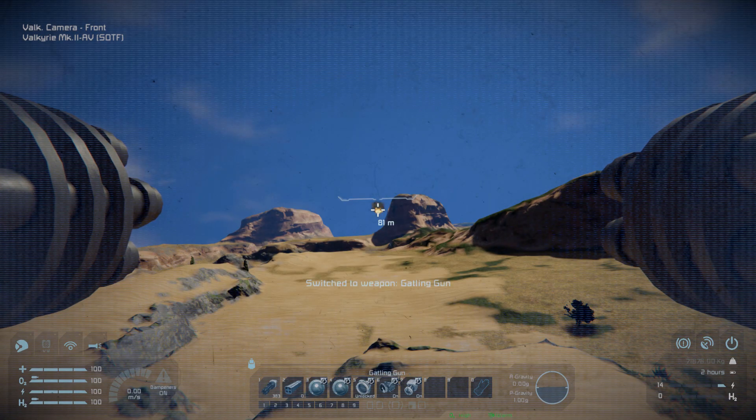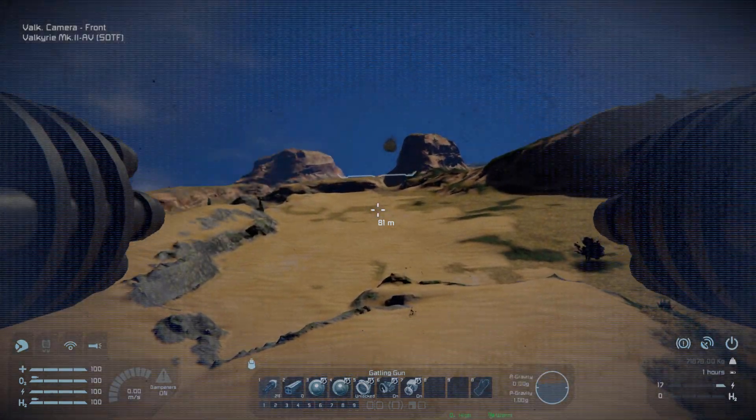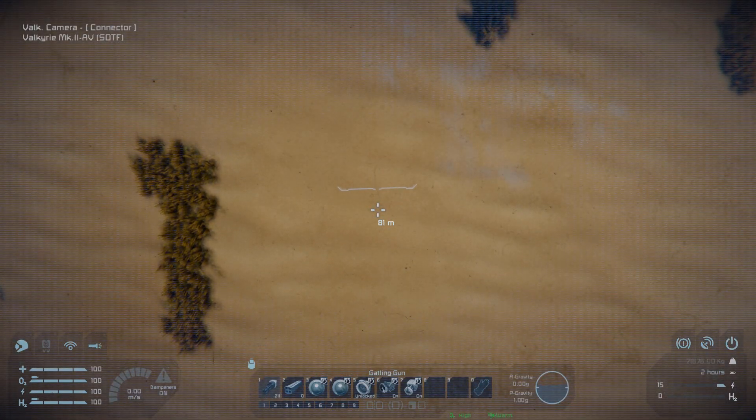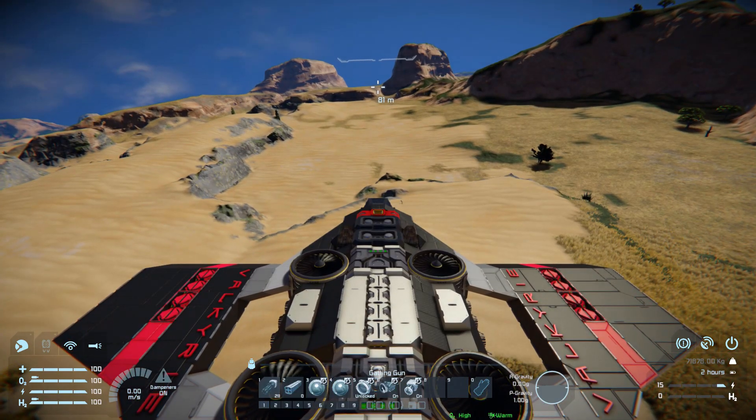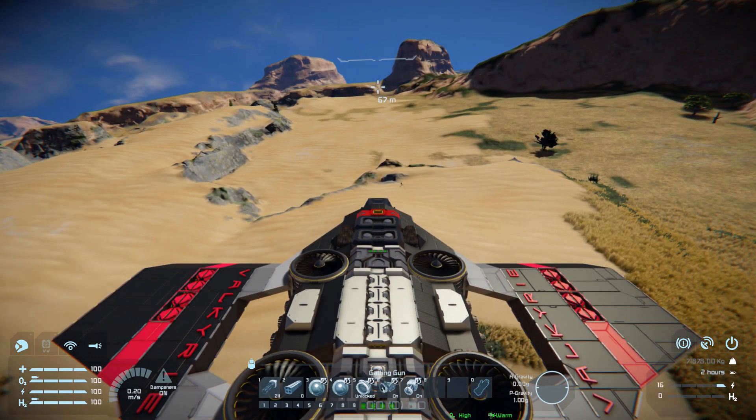Number three is for our camera to view straight forwards so we can aim our guns. Number four will be to aim our connector to make sure we lock in and don't slam into a base. Number five is to lock or unlock our connector. Number six is for our atmospheric thrusters on and off. And number seven is for our ore detector on and off.